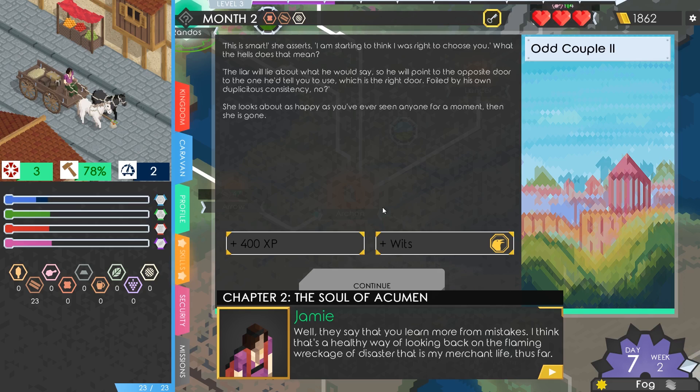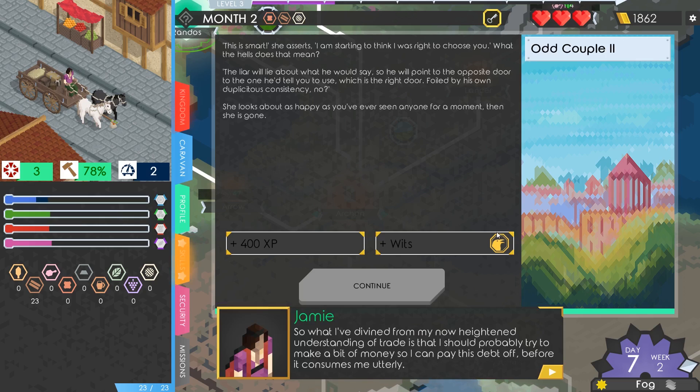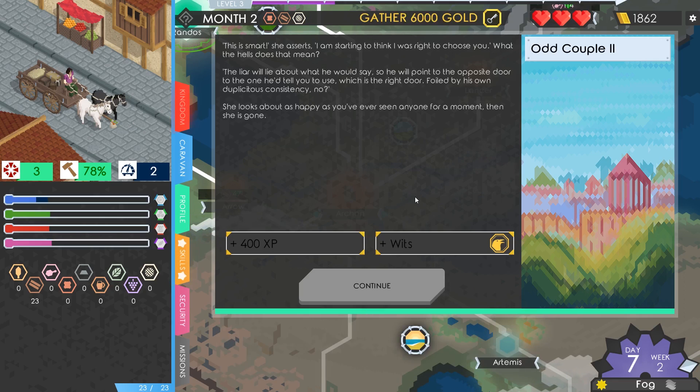Just whilst completing another riddle back in the capital city, I've just actually levelled up - I wasn't expecting that to happen. I was just trying to clear a path all the way back there. I did that riddle about two guards in front of a thing without really thinking about it and I've hit level 3. They say that you learn more from mistakes - that's a healthy way of looking back on the flaming wreckage of disaster that is my merchant life. Goal: gather 6,000 coin in chapter 2.